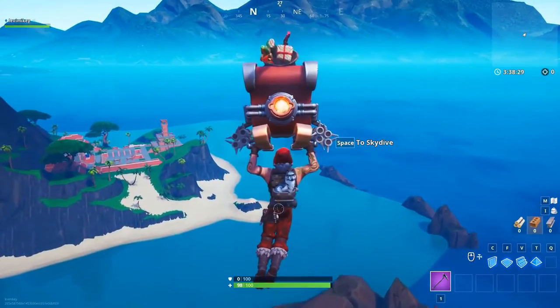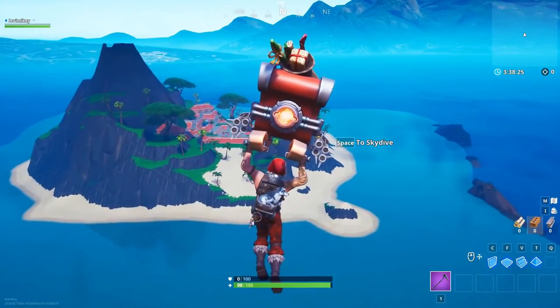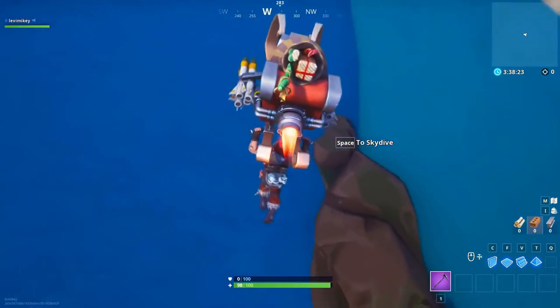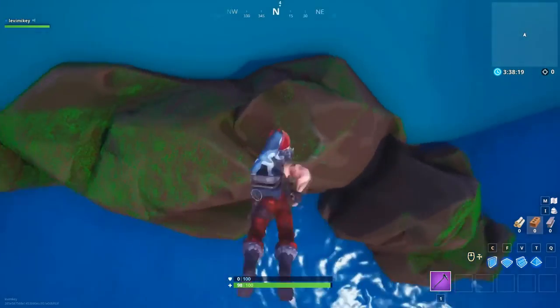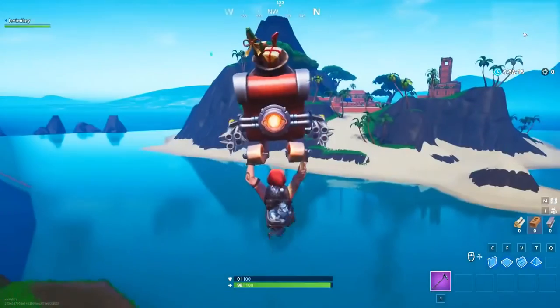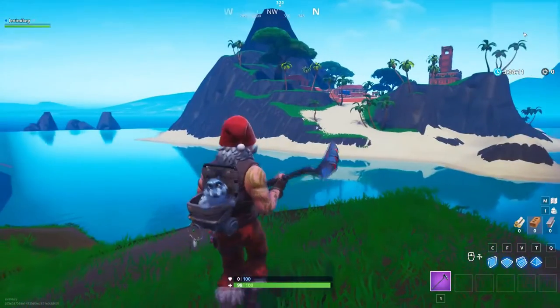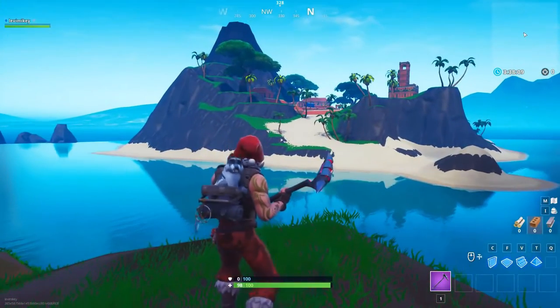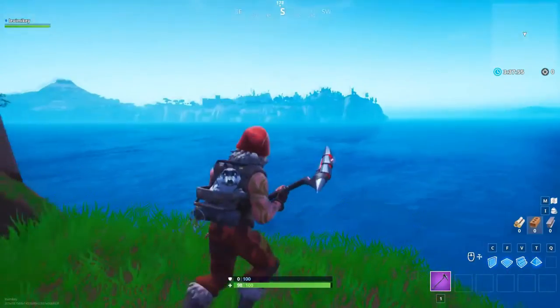Look at the difference in the color of the water — that is so cool. You are back on the island, that is insane. We're gonna land on this rock, skydive down, and you can get a great view. You are on the hidden island!